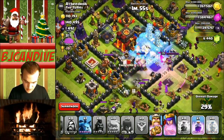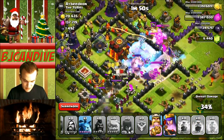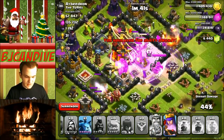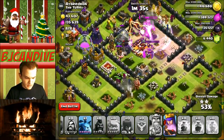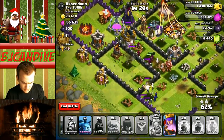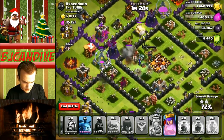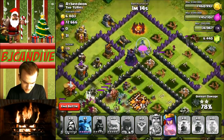I'm going to do the same thing again and get the inferno towers frozen because they're going to do more damage. Put down another rage spell because that one's about to run out. My king is actually pretty weak — I'm going to wait a little bit before using his ability. Now I'm going to use his ability since he's on the town hall. 48%. My queen is still full health. Do we have any golems left? We do not, so I don't think a three star is going to happen unless my queen does something crazy.